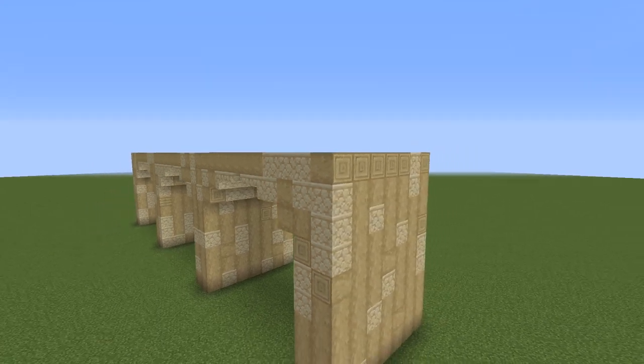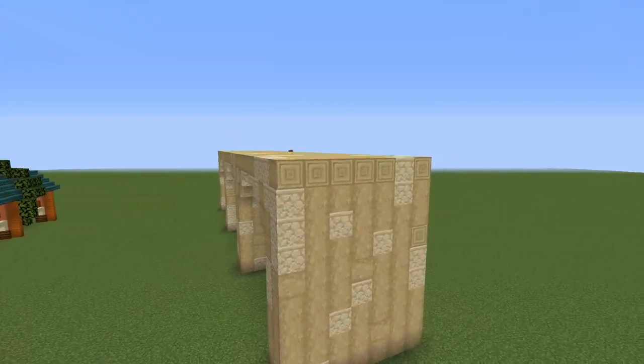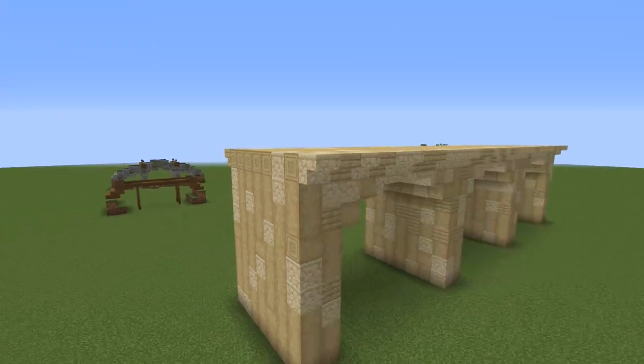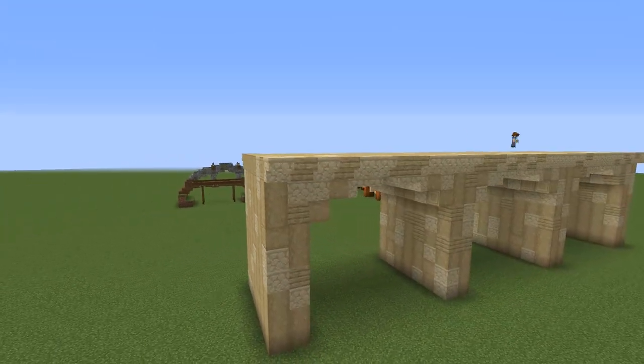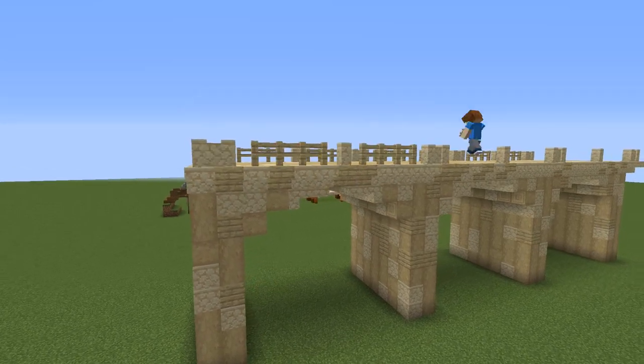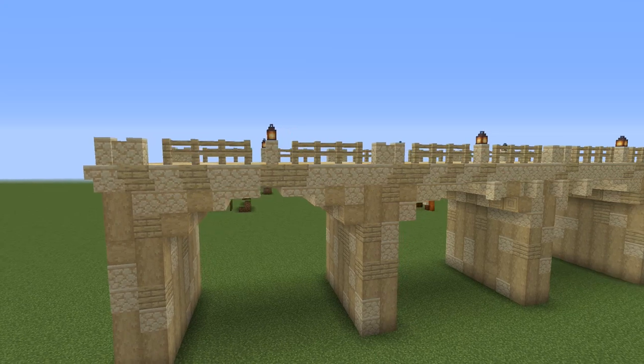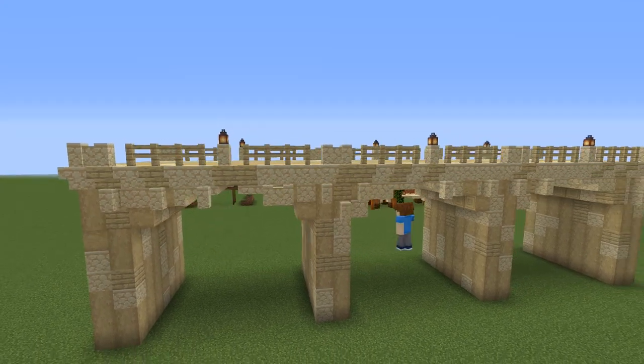On the edge I place stairs so it extends the bridge by one, and on top of that I place sandstone walls and birch fences. Some lanterns on top and some walls under the stairs and it looks much nicer. For this build it is really important to use different textures, but all in all it is really simple.